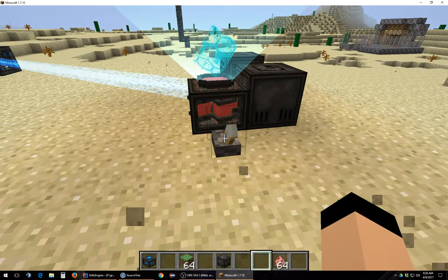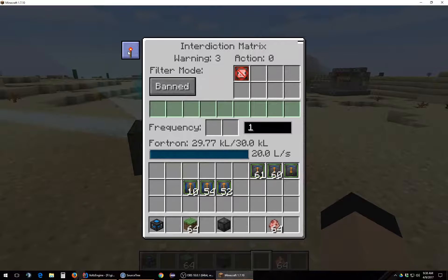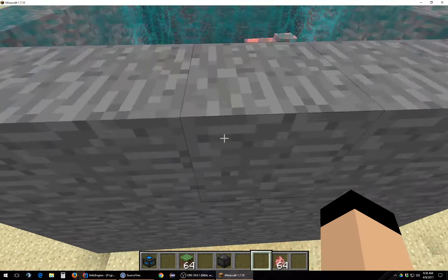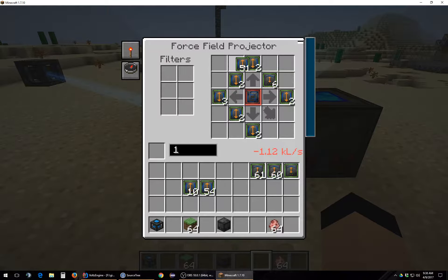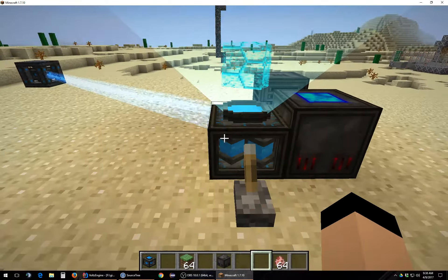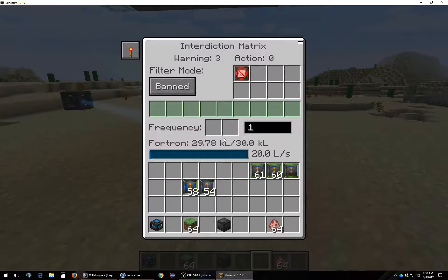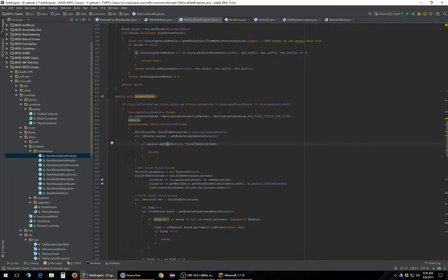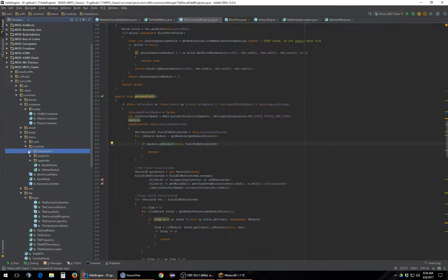Still not dying. It acts like it's functioning properly, but maybe this needs to be next to the force field. Still not dead. I'm gonna up the size of this just a little bit. Still not dead. Alright, we gotta figure out how this runs. Maybe the interdiction matrix doesn't work — that actually might be the case.